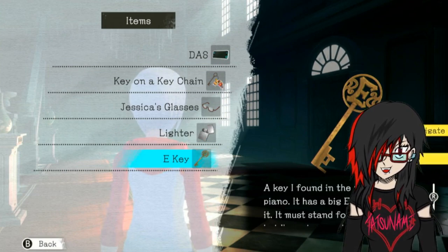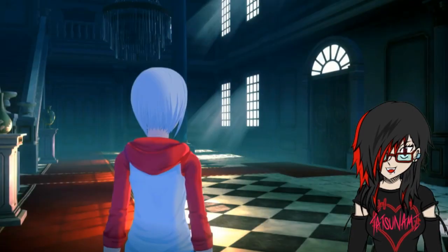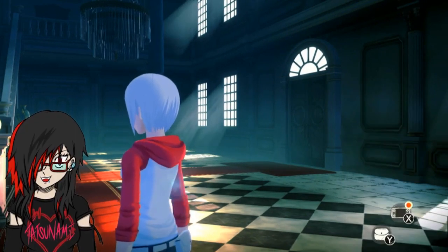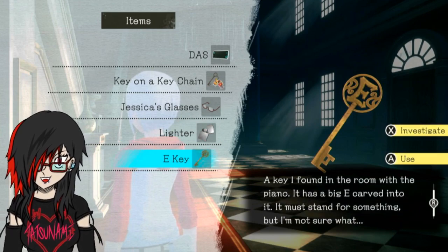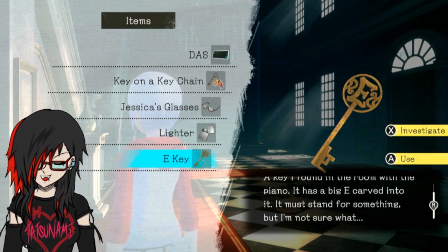This might happen quite a bit and I might have to move myself around with different games, but anyways - a key I found in the room with the piano, it has a big E carved into it. It must stand for something, but I'm not sure what. E, huh? What is a room that starts with an E? I actually can't think of any, but I'm assuming that's what we need to open up next.